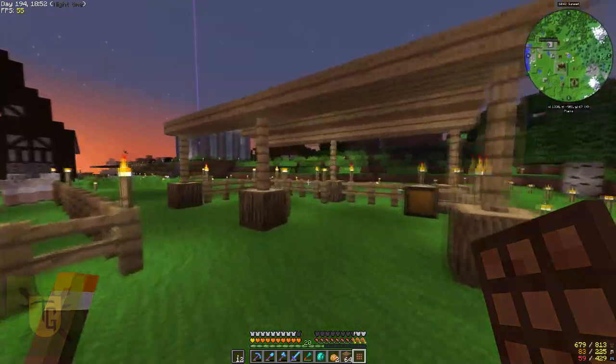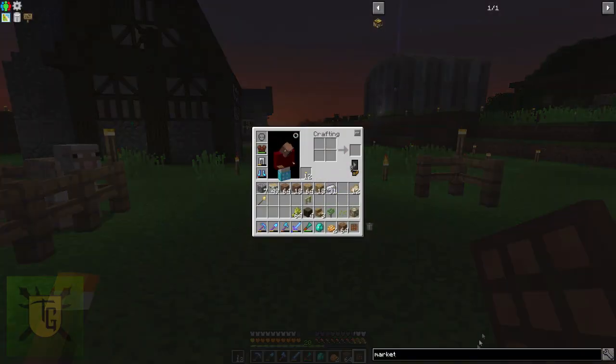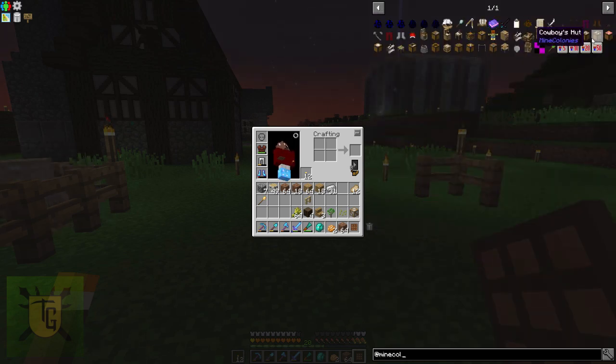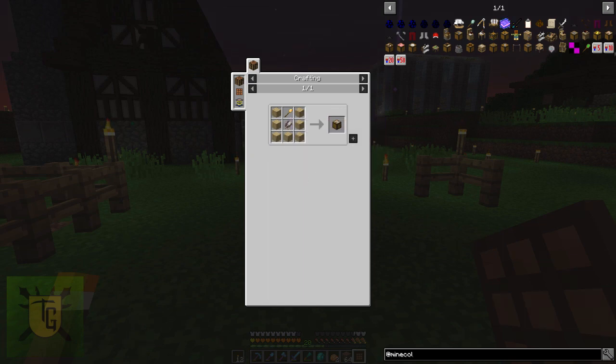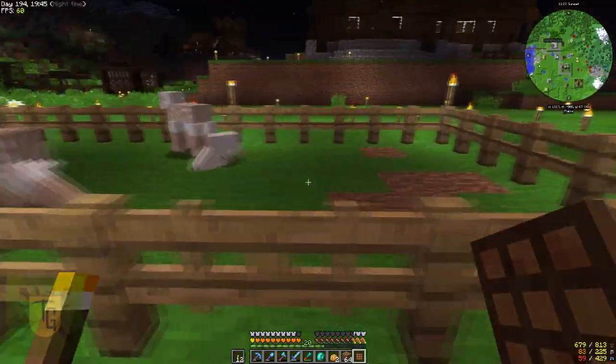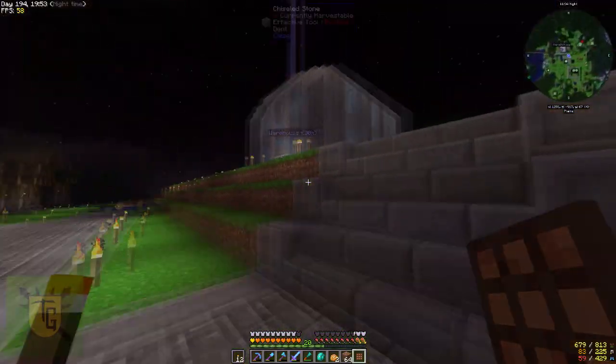One other thing I wanted to add — when you build these places, they actually do require elements. To build a shepherd's hut, you just need shears — that one's easy. But the cowboy's hut requires beef. The swine herder's needs pork. And the chicken herder needs an egg. So you may actually have to do the market before you build, because you may actually need those items to even get the first building sorted out. Keep that in mind — you may have to do market first. You may need to go prospecting for emeralds if you don't have any handy.